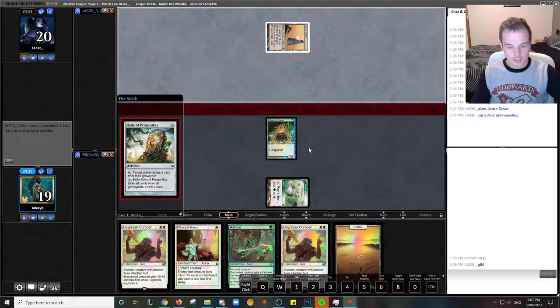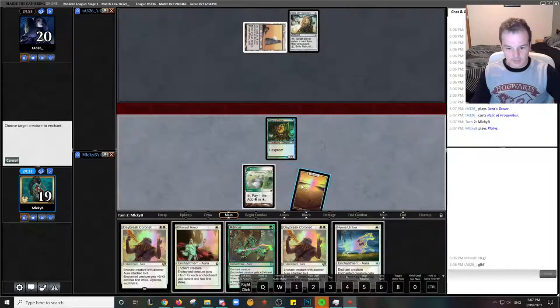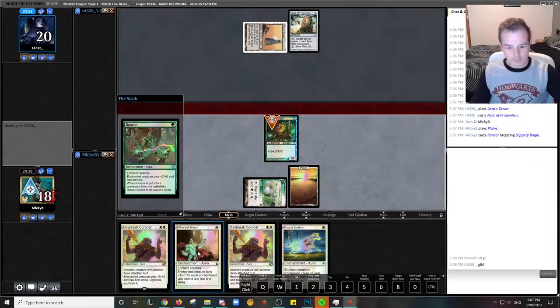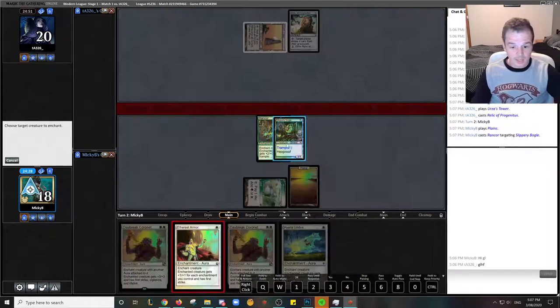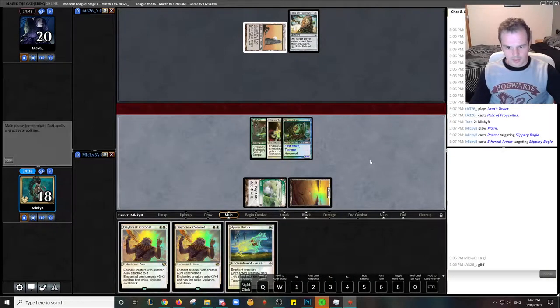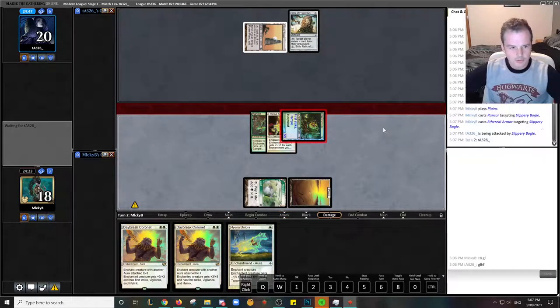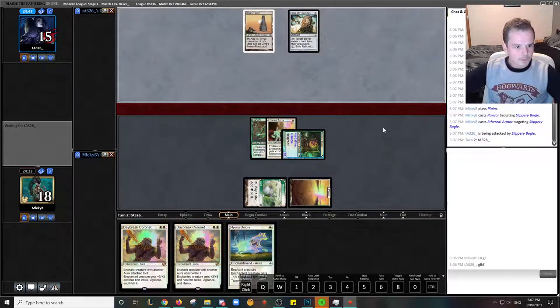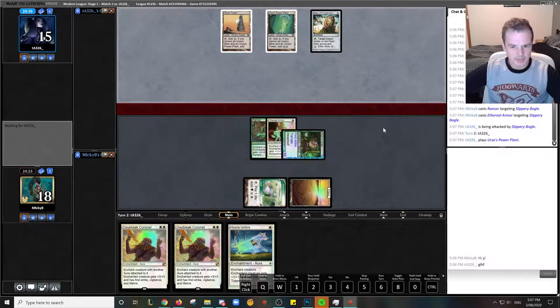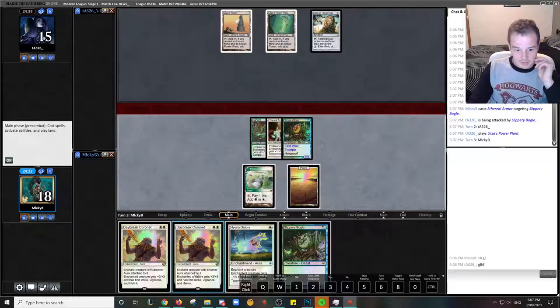Tron — Relic of Progenitus. My guess is it's going to be regular Tron, not Eldrazi Tron. We just want to get in for 5 damage right now while we still can. I'm feeling pretty good here. As long as I don't have a turn 3 Aller's Dust, we should be pretty solid. We can pretty easily beat a Karn, I reckon — the fact we've got double Coronet in hand, we're just going to get there. Worm Coil will be fine to play against.